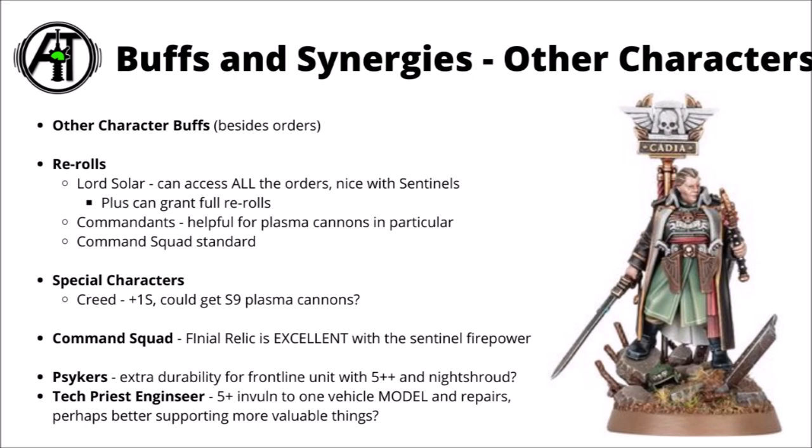The various Commandants are nice for Plasma Cannons in particular for re-rolling ones to hit. The Command Squad's standard can be nice for re-rolling ones to wound, which can stack. Out of their special characters besides Lord Solar, Creed is pretty good for the +1 strength — maybe strength 9 Plasma Cannons, or even strength 8 without overcharging. Within the Command Squad, perhaps the single most useful relic for them is the Finial of the Nemradesh, which lets you ignore hit roll modifiers, feel no pain type saves, and damage caps. A Primaris Psyker isn't terrible either for a big unit of three Armoured Sentinels — giving them a 5+ invul save and Night Shroud are both nice boosts, though maybe a bit take-or-leave given they're already reasonably tough.